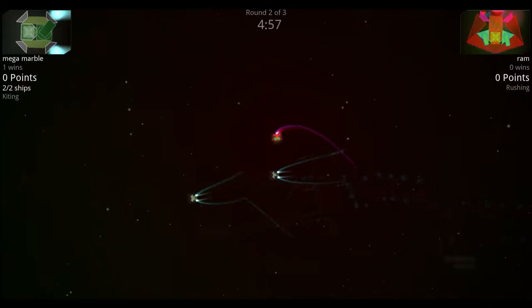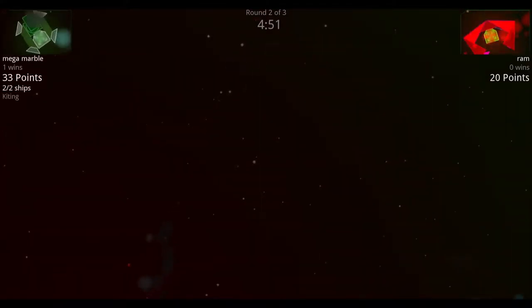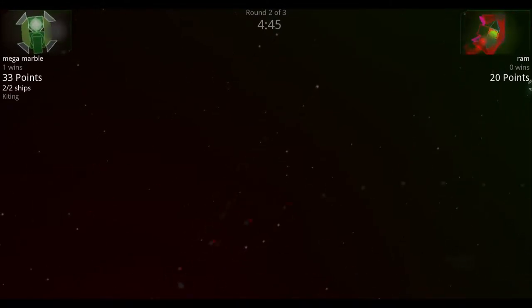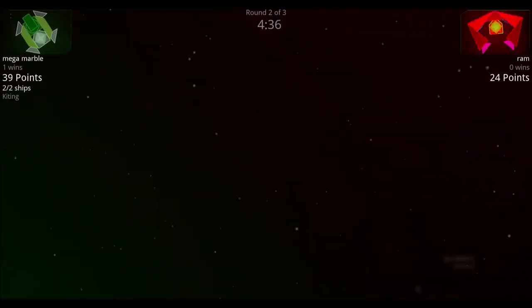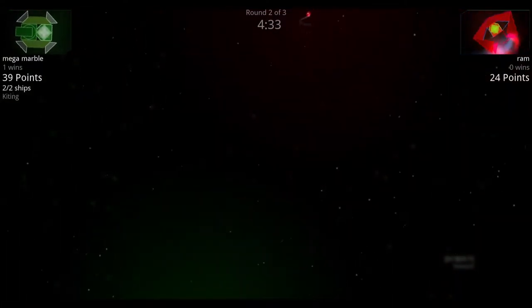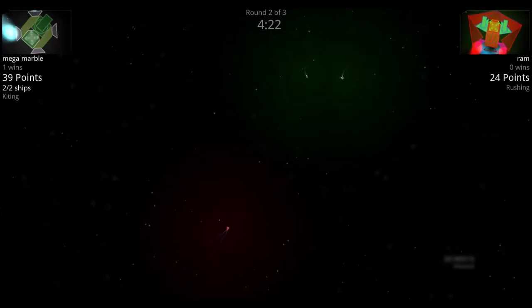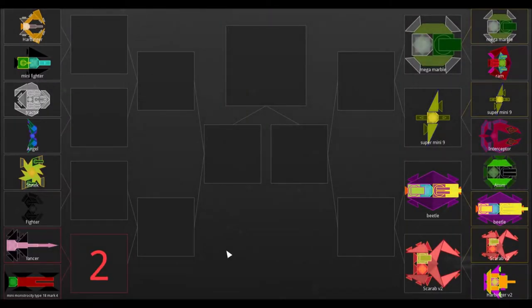In round two the ram gets in some quick hits doing big damage to a mega marble, then loses a lot of thrusters and spins out of control. The ram tries to escape to the edge of the arena. The mini marbles chase in hot pursuit with their laser cannons. We speed up to double speed and the mini marble wins the round.